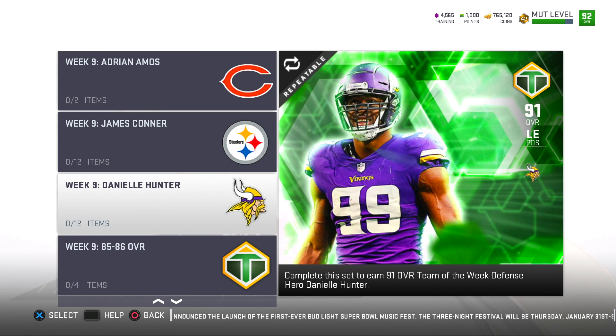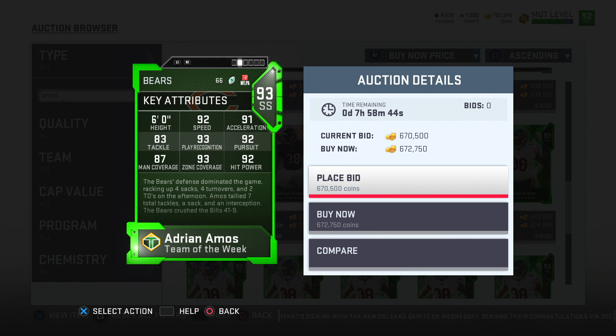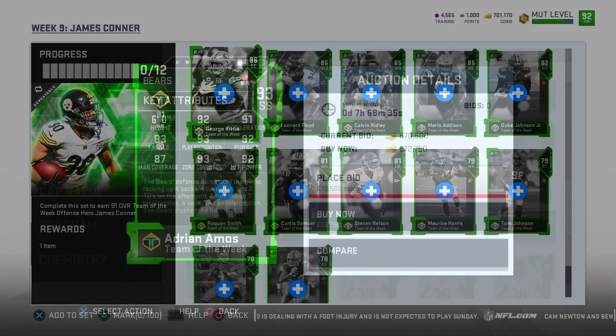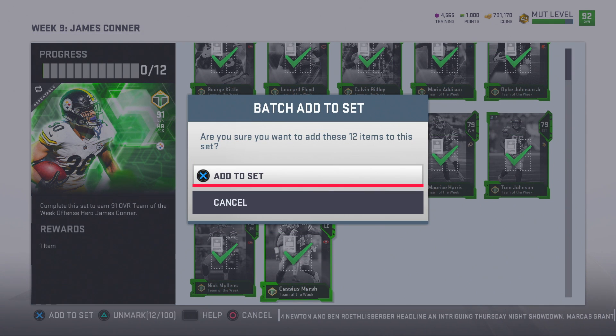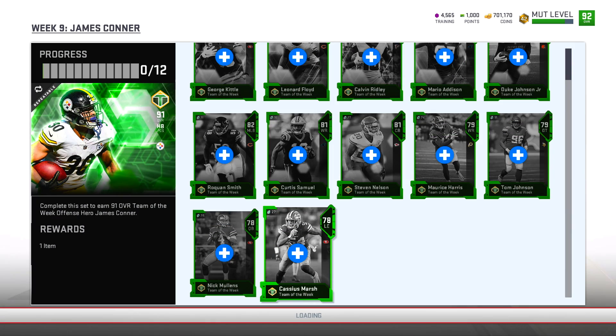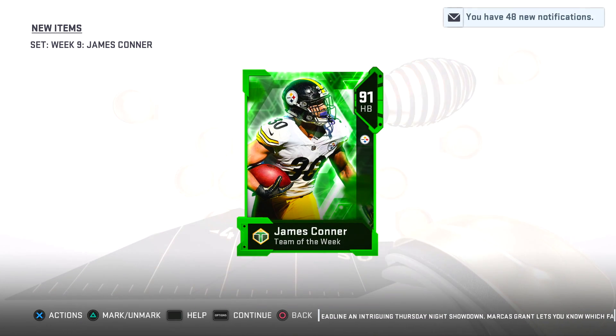Next up, the most recent Team of the Week players dropped includes James Connor, Danielle Hunter, and Adrian — I'm not gonna attempt to say his last name because I'll butcher it. Is it Amos? His stats are incredible — this card is going for about 600,000 coins. The first thing I decided to do was complete the James Connor set. He's having an incredible season with the Pittsburgh Steelers, so I figured why not bring him to our team.